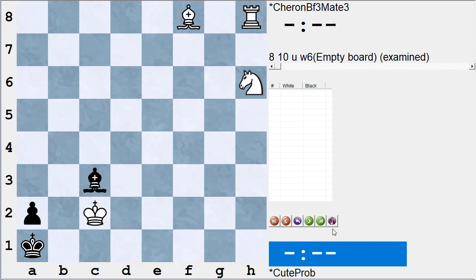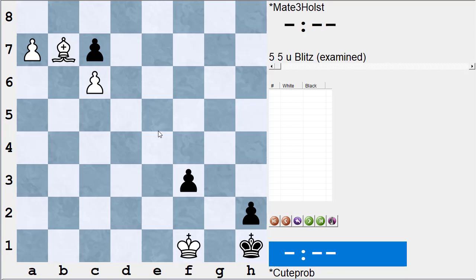That's the second problem in our group today. Let's go to our third and final problem, a problem by Holst — number 55 in my ICC library. Getting things out of my ICC library, Internet Chess Club, chessclub.com.